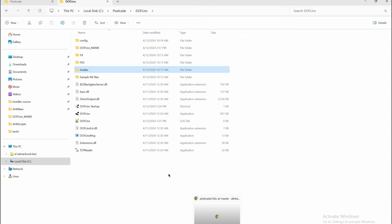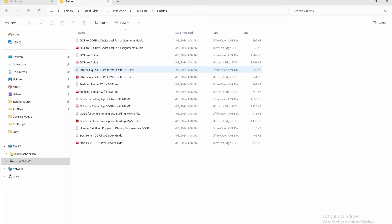If you want to go deeper and actually customize your own games and add your own events, that's actually possible. I would encourage you to check out the separate video I've made on how to do that. There's also some good information if you go into your Doflinks folder and click on the Guide section — there's a lot of information in there you can check out.